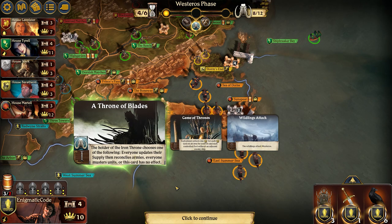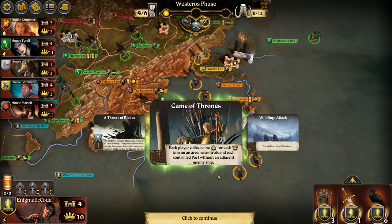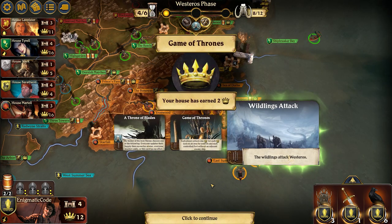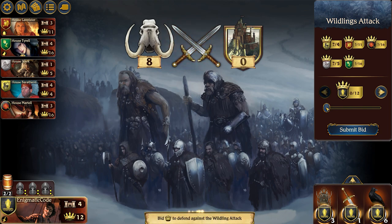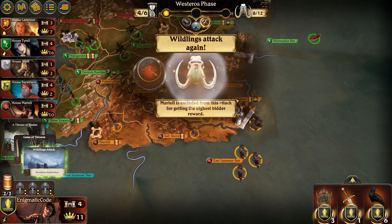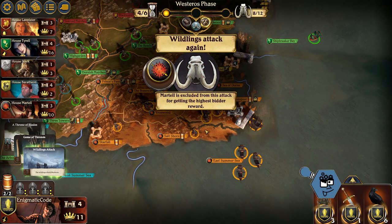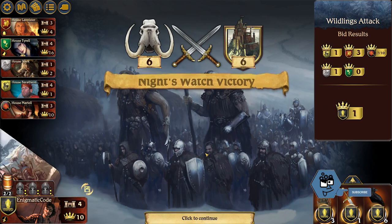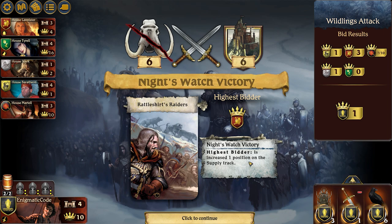Everyone updates theirs. I think they chose nothing happens. Wildlings attack. I have 12 — I think the max is 20. Let me just again try not to be the lowest. Attack again, Martell excluded, so really just a power drain. Good, not the lowest.